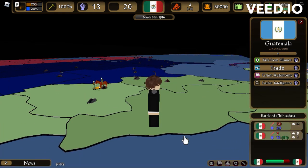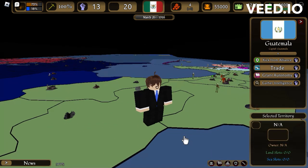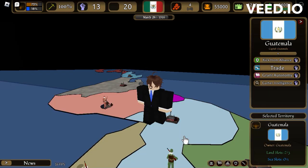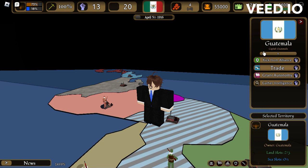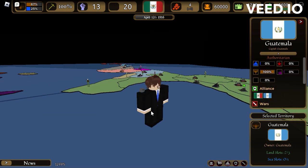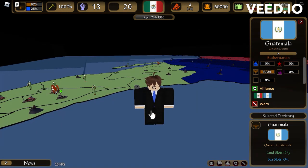In a second here, we are going to have Mexico. As you already know, I invaded Guatemala, puppeting them to make them a part of my alliance. So now we are Mexico, pretty much.